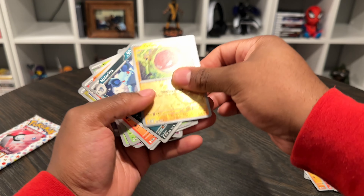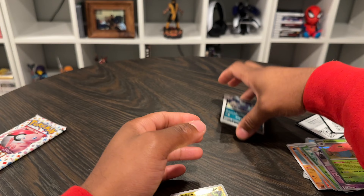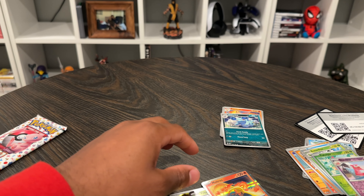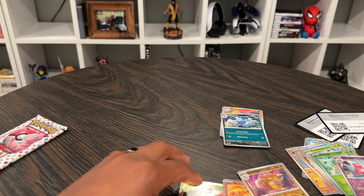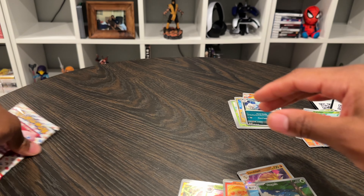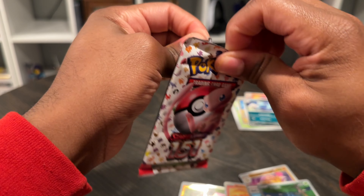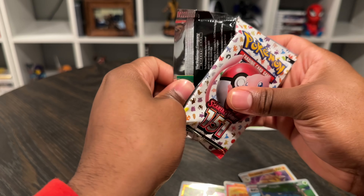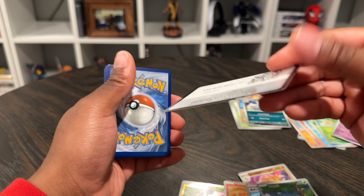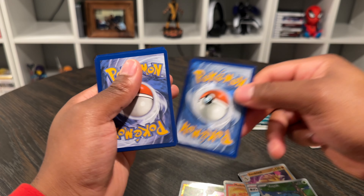Let me see something real quick. I'll take the Voltorb out — I think that's all we got there. The Vileplume, the Moltres — just so you guys can see the good ones we got. All right, doing this last pack here. Let's just see. I feel like I almost ripped right through all the cards on this one.